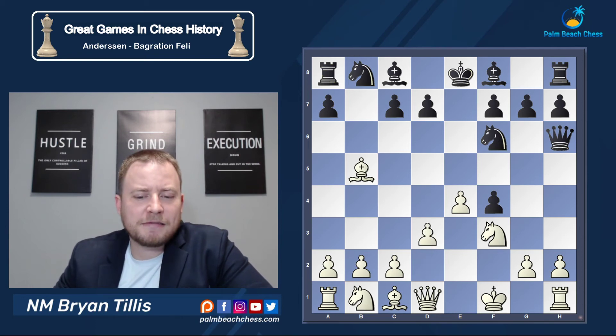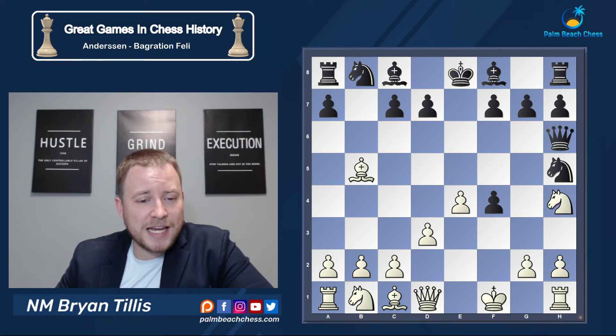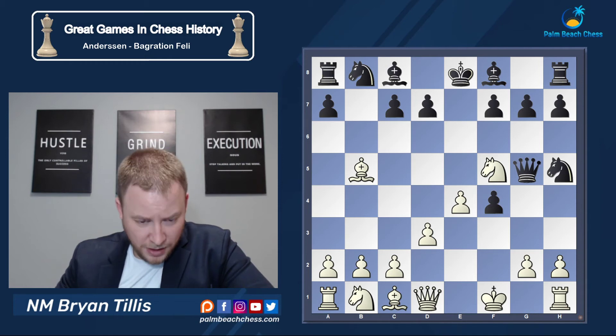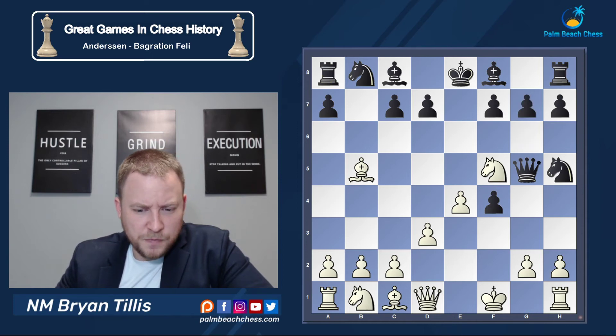After Queen h6 and d3, black continues the vigilant focus on moving the same pieces over and over, which in the long term is going to cost him. Knight h4 is played, eyeing the wonderful f5 square to bother the Queen further. Notice how the d7 pawn is pinned from our Bishop on b5, so there is no simple d6 covering f5. Queen g5, now Knight f5 protecting the Bishop. G6 would be a better move than what's played, but c6 is starting to kick off the fun.